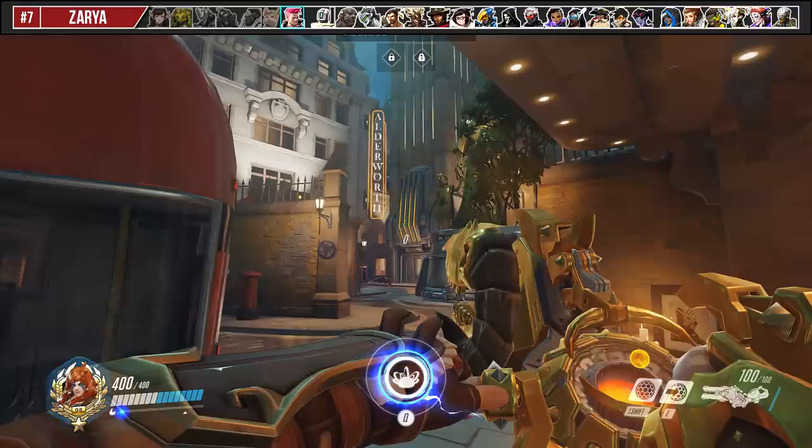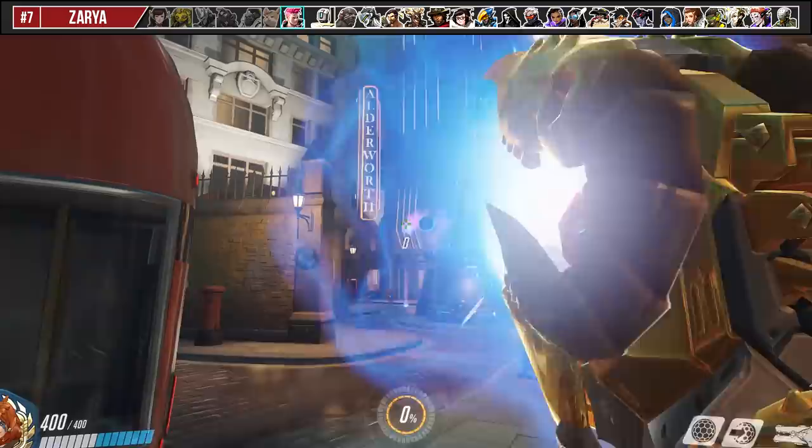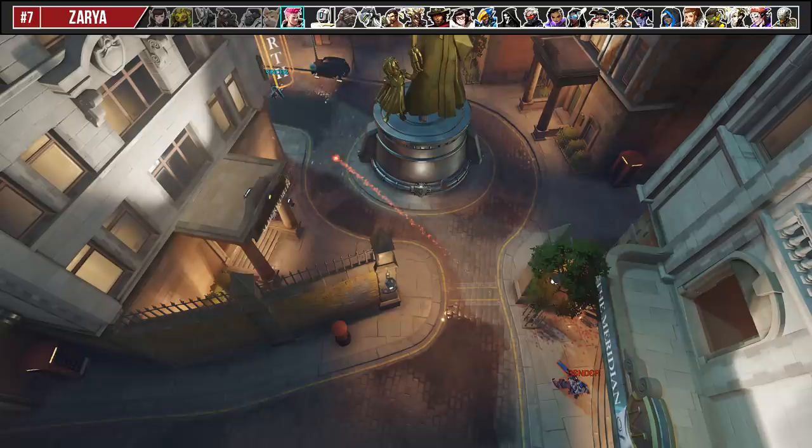For Zarya, if you ever have issues aiming your Graviton Surge projectile, a very important tip to remember is that it is the exact same projectile as your secondary fire. So if you're not confident in landing your Gravs, you can quickly use a secondary fire first as a reference.